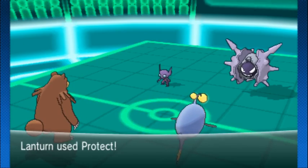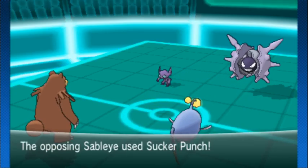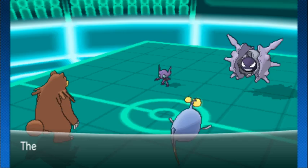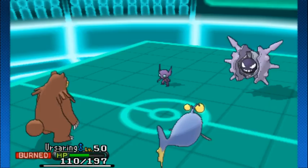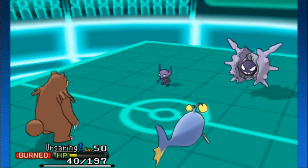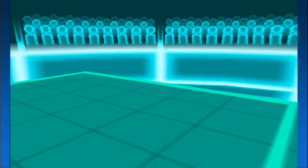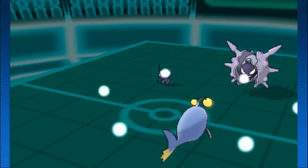Ursaring gets burned right there. Lantern goes to Protect — just kind of trading off those Protects, trying to eat up some damage. Sableye throws a Sucker Punch onto Ursaring, Cloyster goes Icicle Spear onto Ursaring as well. This might be close — three, four hits — critical hit at the end. Ursaring goes down, and Lantern's predictions are just not working in its favor today.